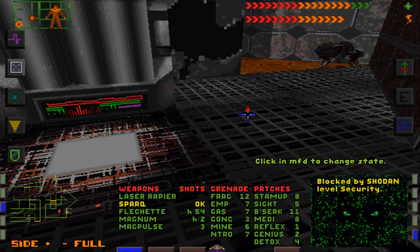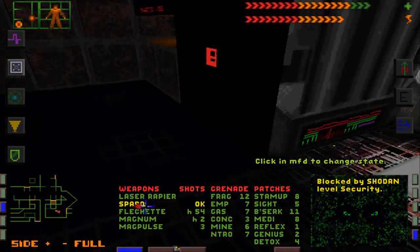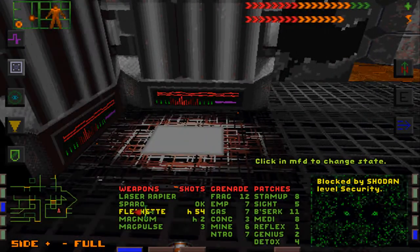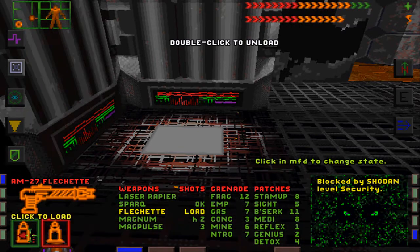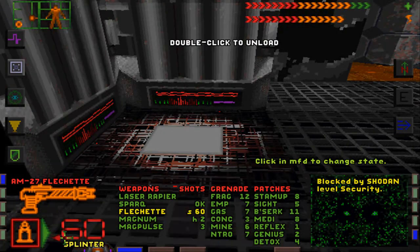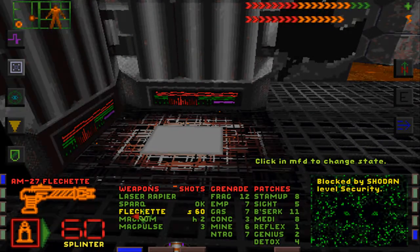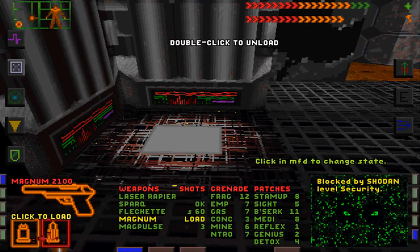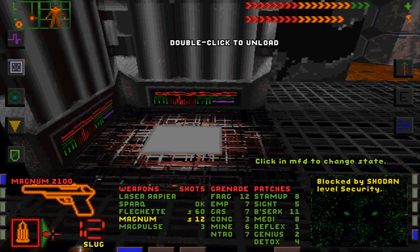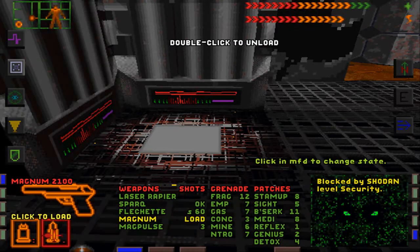Since we are very low and the enemies are becoming much more dangerous, it's better if I get myself some equipment and a lot more splitter ammo for my flisheed. I still have this Magnum, and I first need to find out what ammunition is good against what.